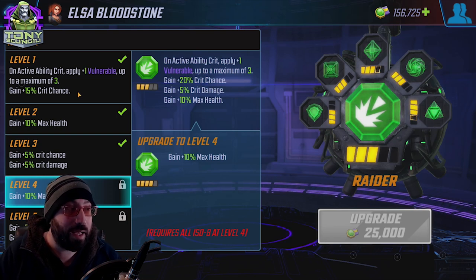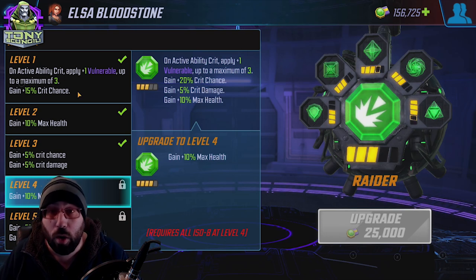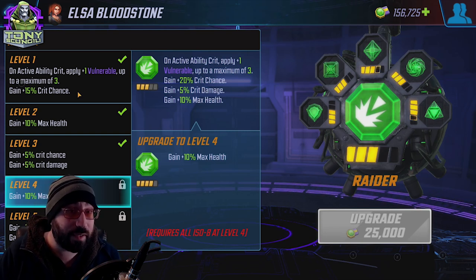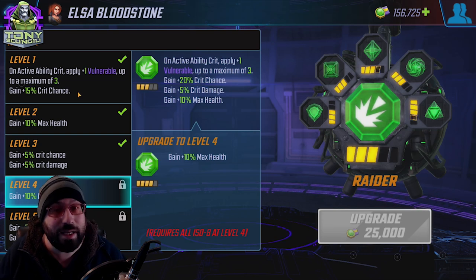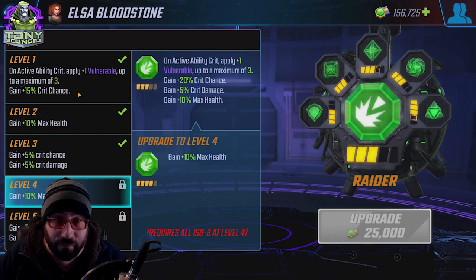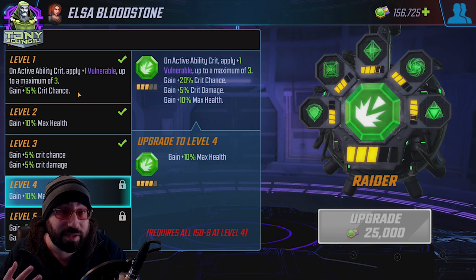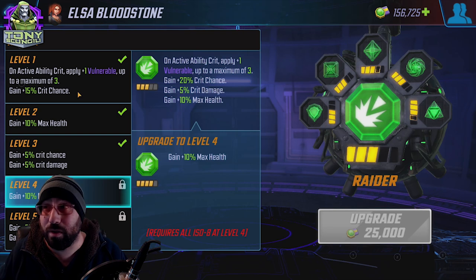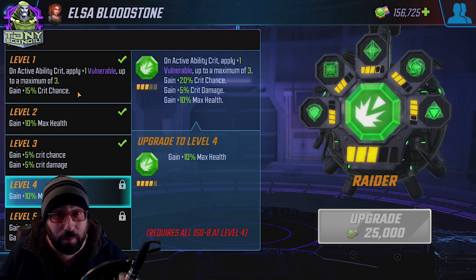Another reason to look at Raider is characters who do multi-hit — whether it's a character who hits a target more than once on their attack, or one who hits multiple targets. Every single one of Elsa's abilities hits at least two times, sometimes six times, sometimes hitting three people. Each of those hits is an opportunity to proc a crit and therefore apply Vulnerable. Vulnerable cannot be resisted as of right now, so it's very relevant. Characters like Mystique on basic, Killmonger, Crystal, or Yo-Yo benefit hugely from being able to put Vulnerable on multiple targets.